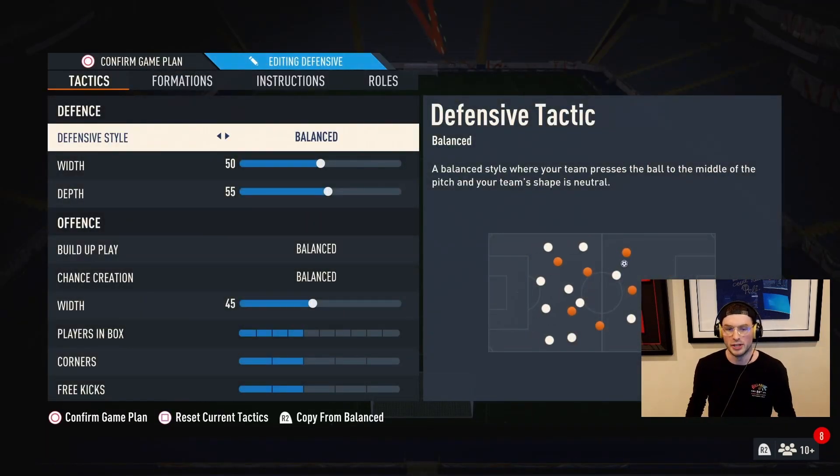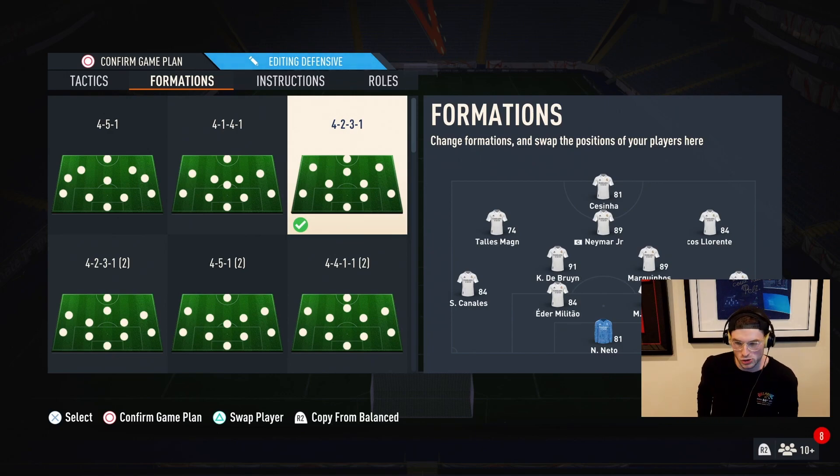We're going to go with a 4-1-2-2 narrow in game with Sesinha and Magno up top and Neymar as a CAM. There will be times where, if we're trying to get a win, we might go to a 4-2-3-1. Enjoy the gameplay, and thank you for all the support on the channel recently — we are playing more of this game than I think anyone. It's the start of a new FIFA, thanks for watching!